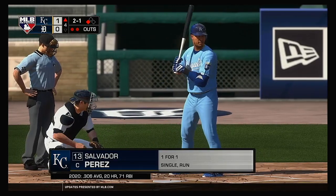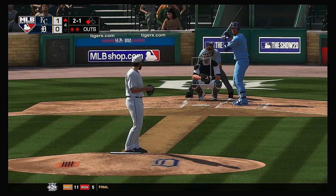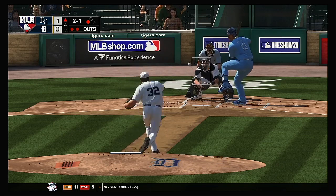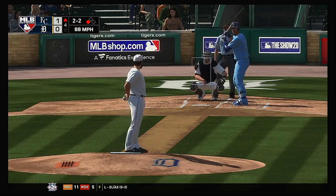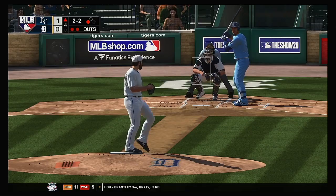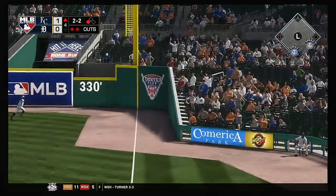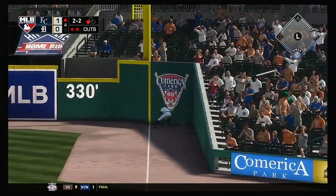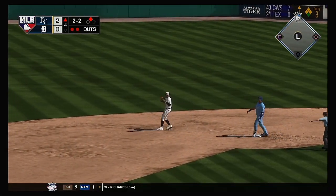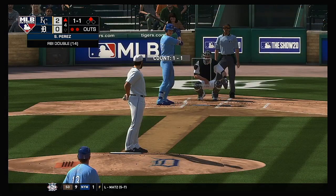At the plate, Salvador Perez — the captain. A swing and a miss at the slider at 88 — 2-and-2. On a line, that's a base hit. And this will find the wall deep in the corner. That'll plate their second run of the game as they take a 2-0 lead. And he'll make it to second base now with two gone.